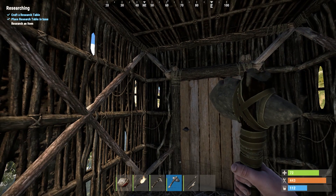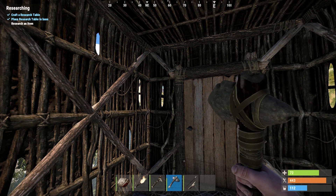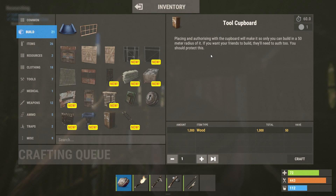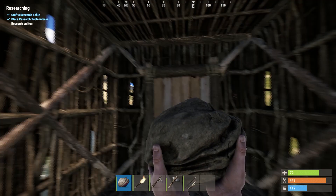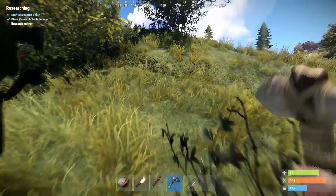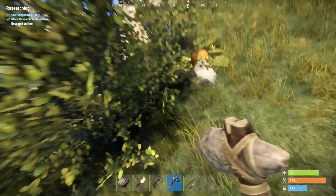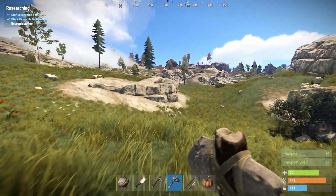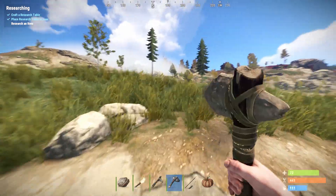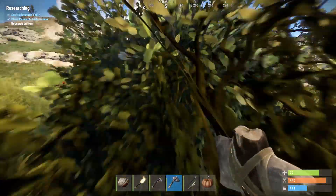A lot of people won't waste that time on a newbie base because there's just not enough stuff inside to be worth raiding - and raiding is the Rust word for breaking into a base. I've gotten so into this game and I really do love going over it. One of the cool things about Rust is this procedurally generated world - every week a new world is generated and it's just different, it's crazy.